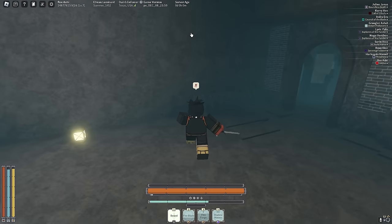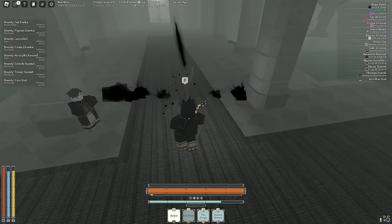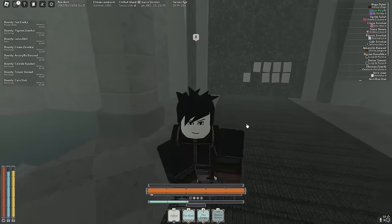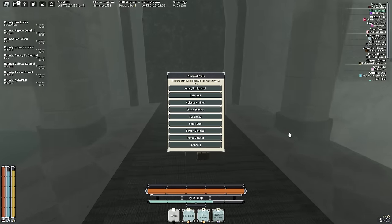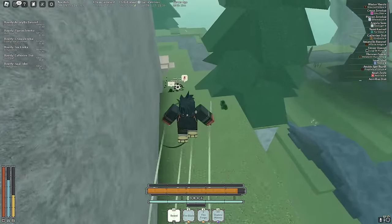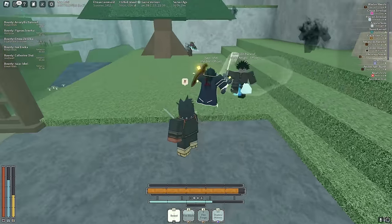This is an old server — my flames aren't black. Let me server hop. In the new server, our Flame Mantras are black again. Nothing different about our Shadow Mantras, but alright. We're level 7, we need to do some bounties to level up. I have a couple bounties at Nomad Camp.